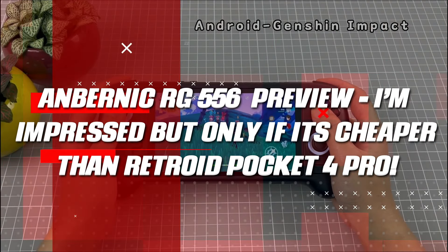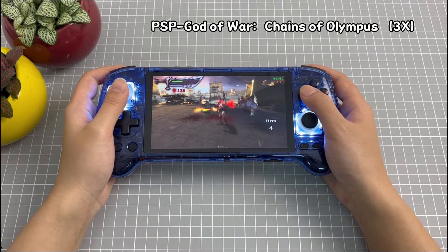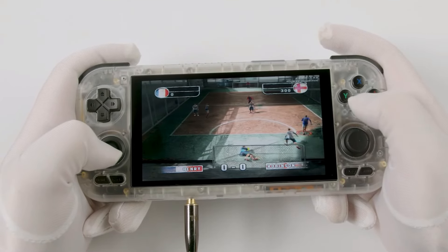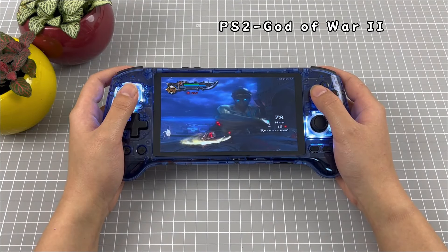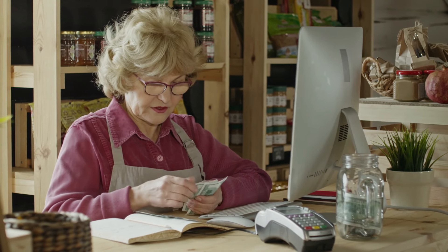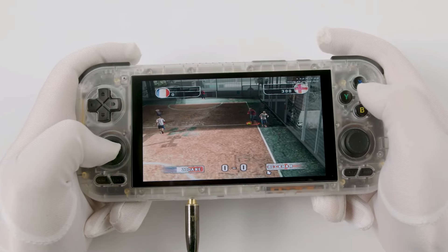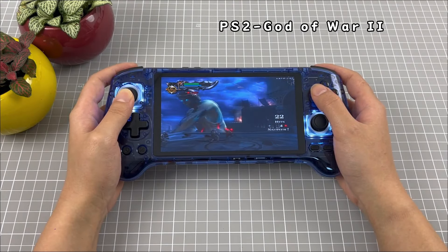Anbernic has been actively releasing gameplay footage of their upcoming RG556 handheld, set to hit the market after the Chinese New Year holiday. It appears to surpass the Retroid Pocket 4 Pro in almost every aspect. While they might be similar in performance, Anbernic has a history of delivering superior products at lower prices, especially when they have a benchmark to surpass. In this case, Anbernic is aiming to outdo the RP4. Let's delve into the specs and dissect them to see what this handheld really has to offer.